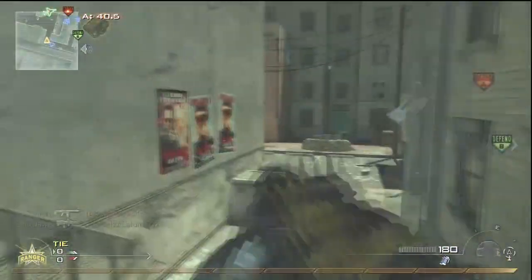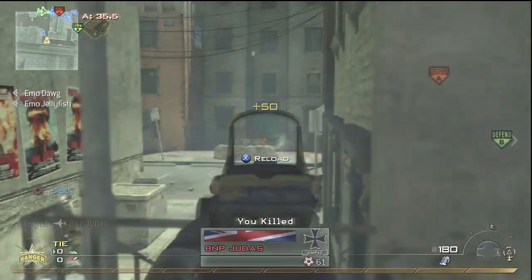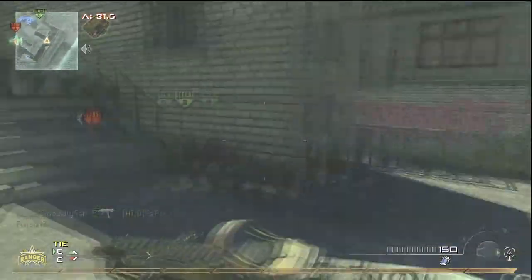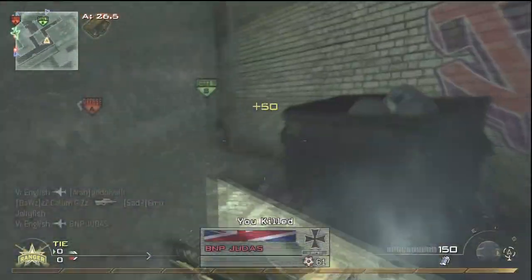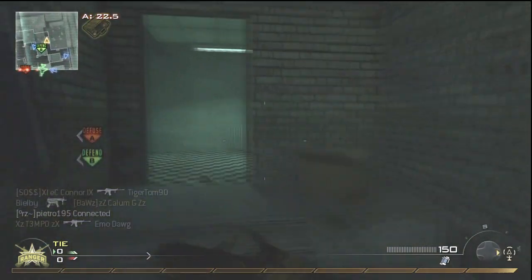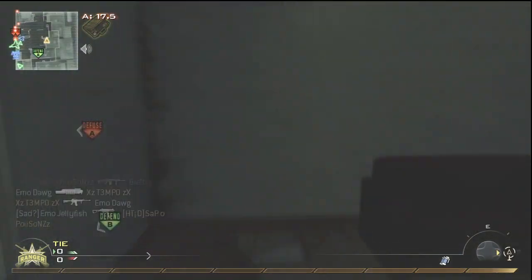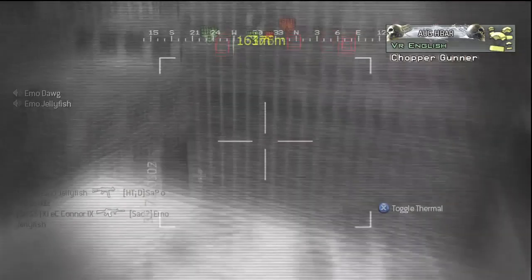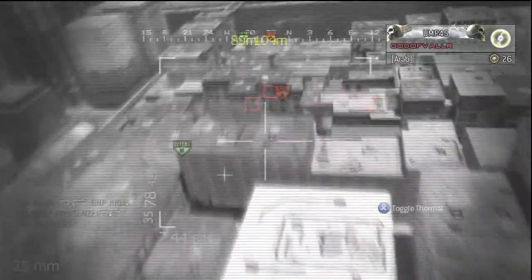I'm running away to get to the air support now, because you can't do a quick Chopper Gunner call-in like you can the Harrier — it's 45 seconds in the air minimum unless it gets shot down. The very key part of this map is that if you're on defence, you can spawn kill them outside. Whereas on offence with the other Chopper Gunner, there are so many places they can run to. The Chopper Gunner is quite unfair on this map — it literally sits behind their spawn, and I get a very, very easy nuke.